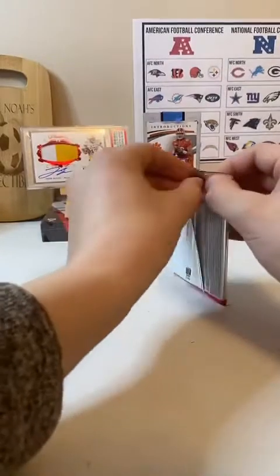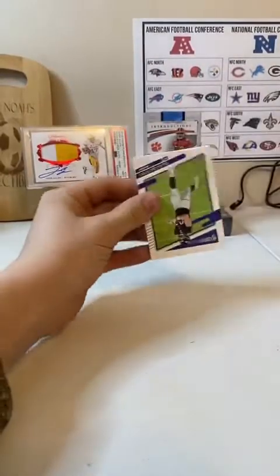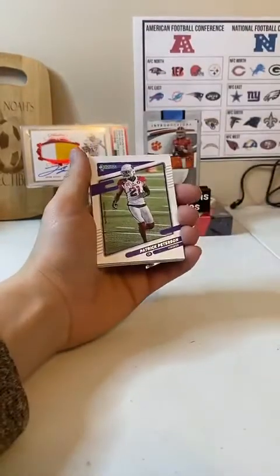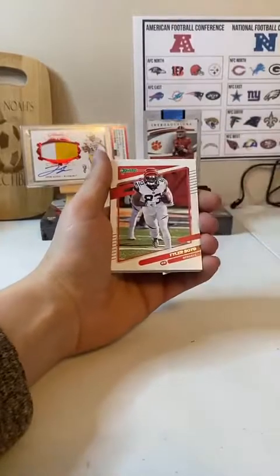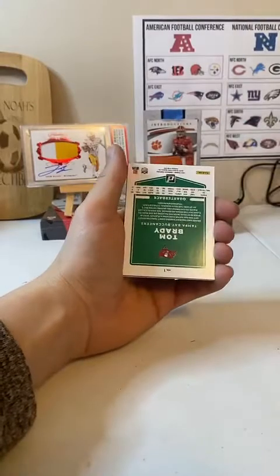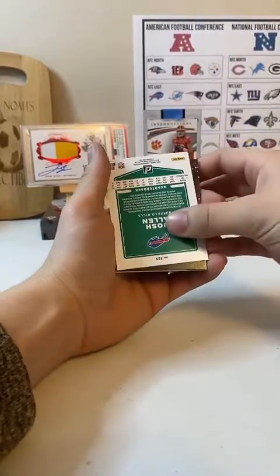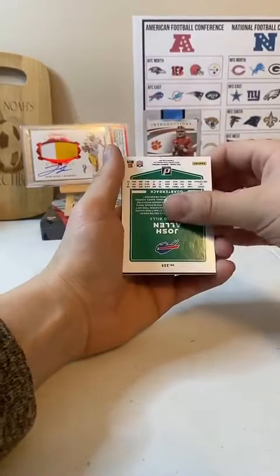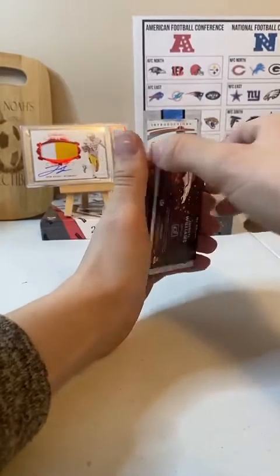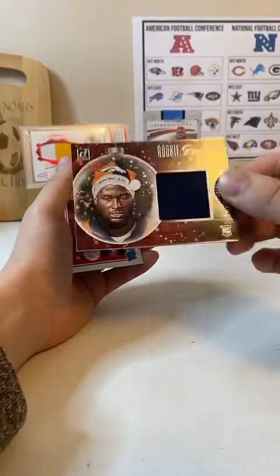Alright, last pack — this must be the patch. Oh yeah, that's thick. We got Mark Andrews. Patrick Peterson. Tyler Boyd. Jerome Baker. Tom Brady backwards. Josh Allen backwards. And here is our patch — Javante Williams, Denver Broncos. One color patch, Holiday sweater, rookie sweater holiday edition. Nice.